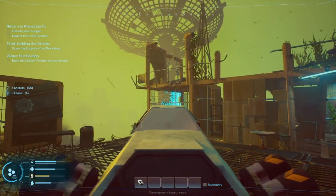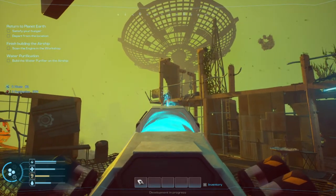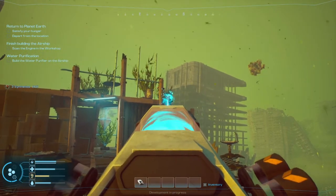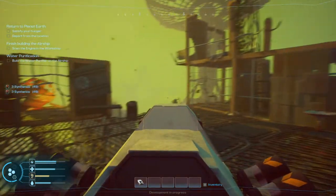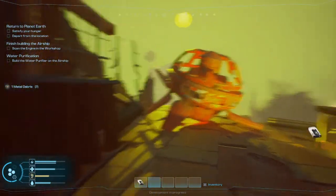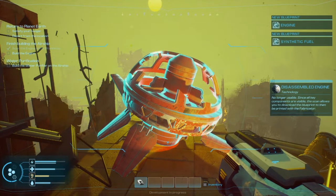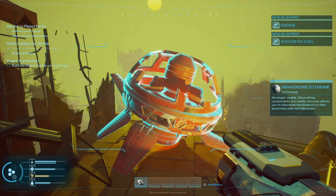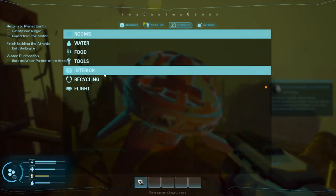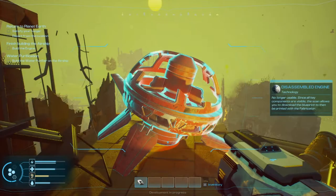Let's see what else — get all the things. We can get quite a bit already, but we're not done yet, there's still more. We cleared this little area, so let's explore in here. Disassembled engine — no longer usable, but since all key components are visible, the scan allows you to download the blueprint to then be printed with the fabricator. Now we can build an engine, which we have all the parts for. Beautiful.